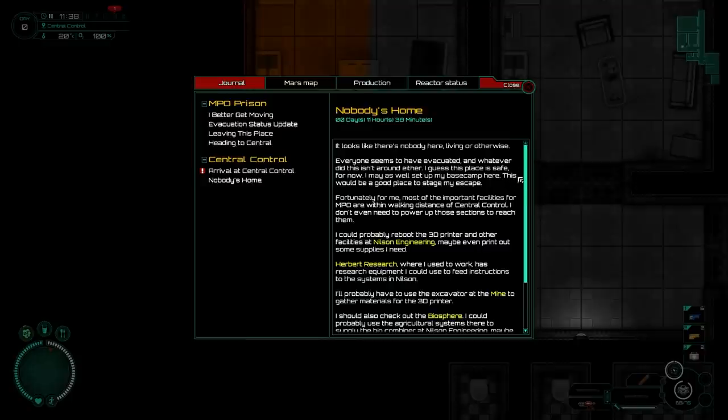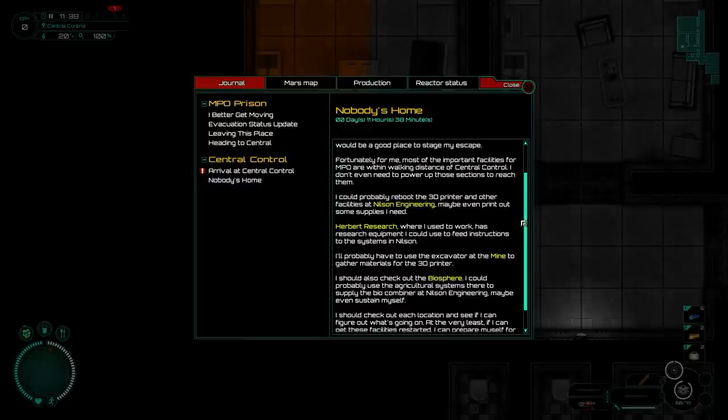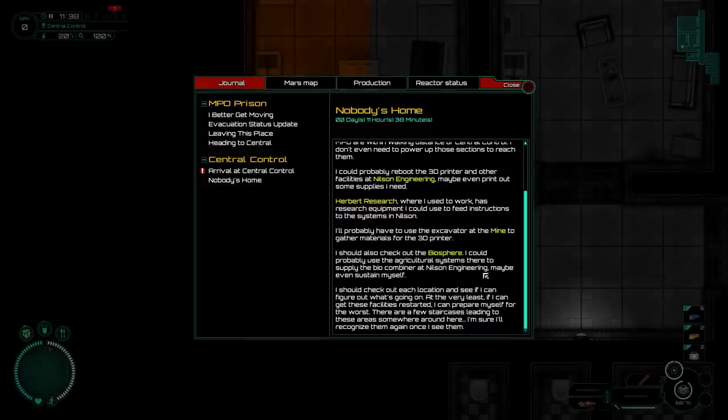I may as well set up my base camp here. This would be a good place to stage my escape. Most of the important facilities for MPO are within walking distance of central control — I don't even need to power up those sections to reach them. I could probably reboot the 3D printer and other facilities at Nielsen Engineering, maybe even print out some supplies. Herbert Research, where I used to work, has research equipment I could use to feed instructions to Nielsen. I'll probably need to use the excavator at the mine to gather materials for the 3D printer, and check out the biosphere to supply the biocombiner at Nielsen Engineering. I should check out each location and see if I can figure out what's going on.